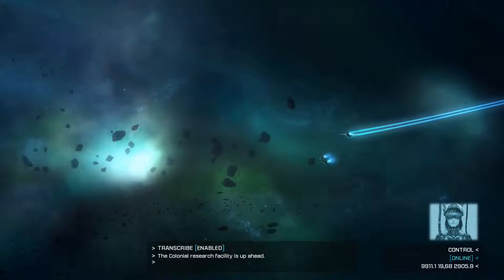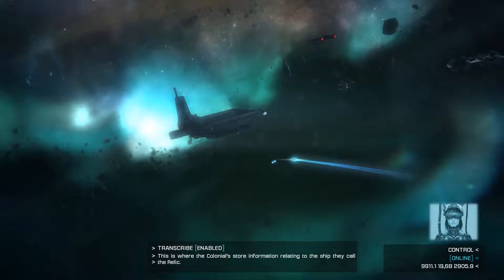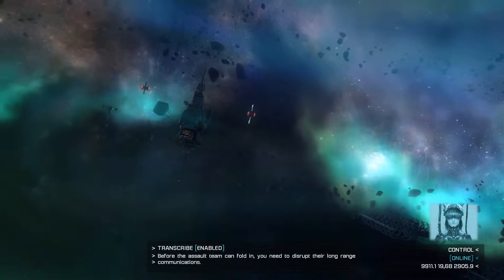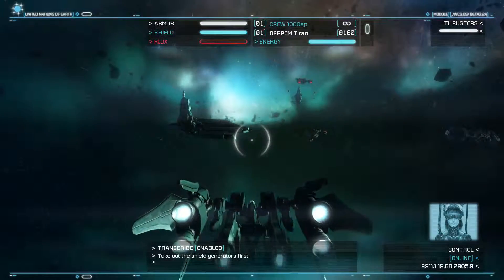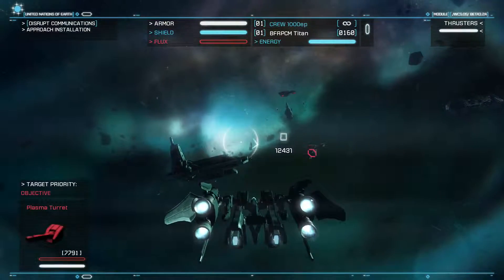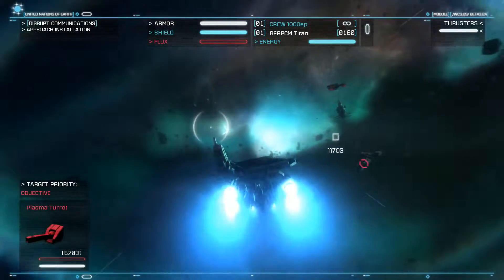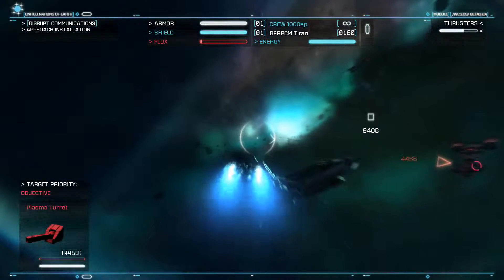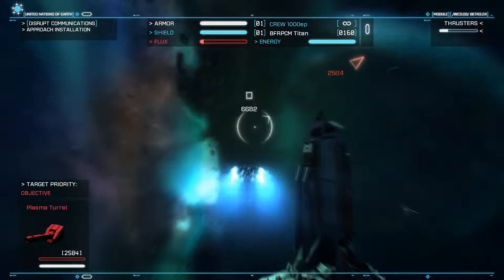The Colonial Research Facility is up ahead. This is where the Colonials store information relating to the ship they call the Relic. Before the assault team can fold in, you need to disrupt their long-range communications. Take out the shield generators first, then the communication relays. It's telling me my objective is that frigate down there, but I'm going to ignore that and continue towards what appears to be my objective marker. No one's shooting at me at the moment — oh no, now they're shooting at me.